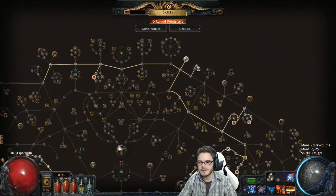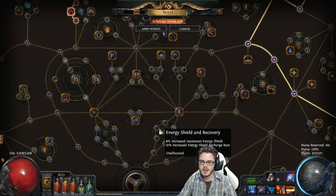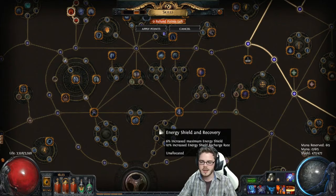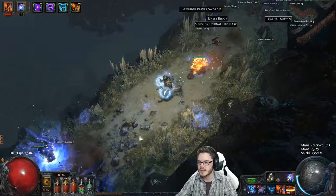You only need just enough ES to do that. In terms of character investment for this Eldritch Battery style, obviously 1 point Eldritch Battery and then 4 points for Essence Surge — that's all I have. What they did was bring the energy shield recharge delay back from 6 seconds to about 3 seconds, and with just Essence Surge alone, that delay is short enough that even when you're clearing pretty fast pack to pack, it works quite nicely.